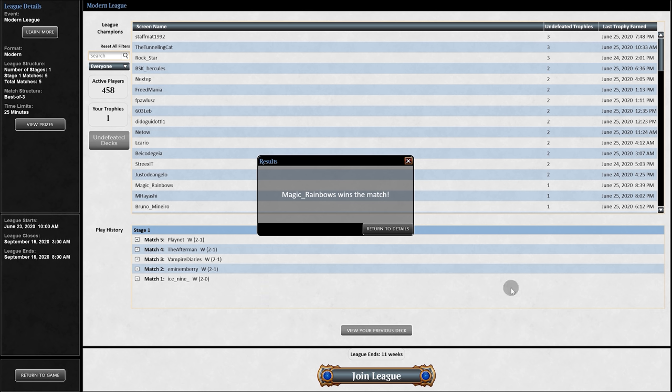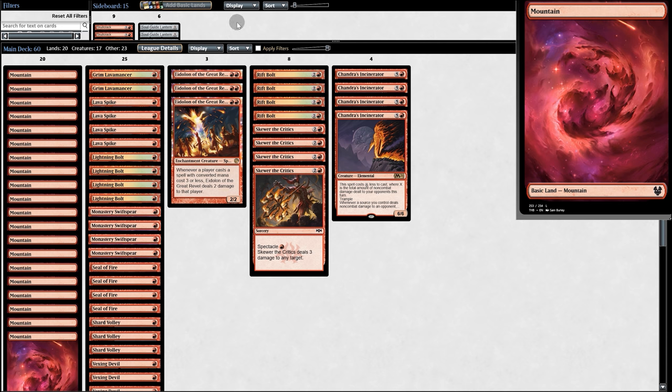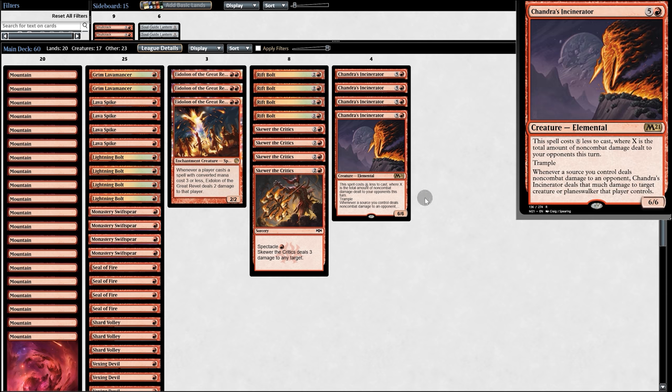A 5-0 with a $50 deck! How does this happen? I'm just so happy. People always tell me how awful my decks are, and they go 5-0 with the biggest dumpster fire of them all. Chandra's Incinerator is just so good. It is luck driven, but if we can go 5-0 without any fetches, without even Blood Moon in the sideboard, with basically nothing — we even have Grim Lavamancers without fetches. I'm promoting Wizards' new products, and they ban my account because Magic Aces is offensive, making me change my name to Magic Rainbows.